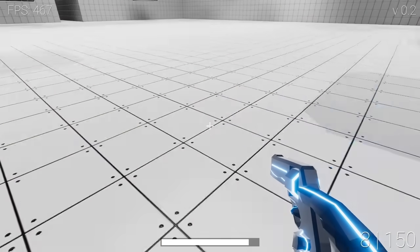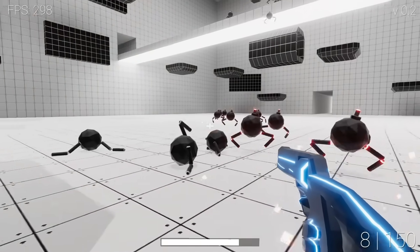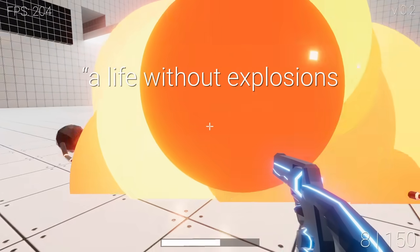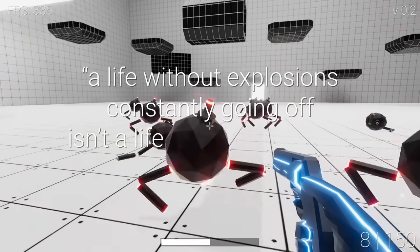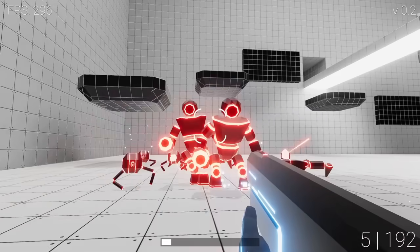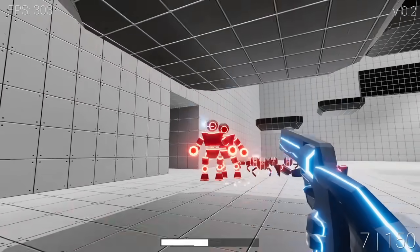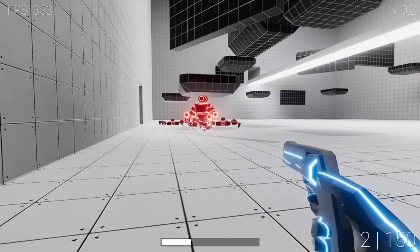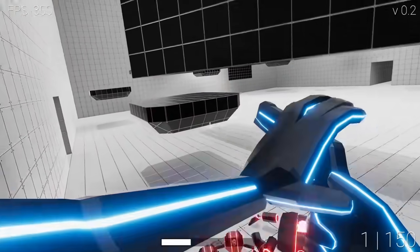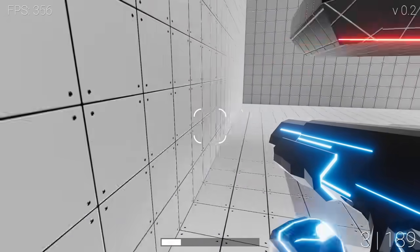However, while the explosions are looking nicer now I've noticed that the performance isn't the best, and having tons of explosions going off all the time kind of tanks the framerate. So to fix that I implemented object pooling, which is a way to reuse a group of objects — a pool — instead of creating and destroying a new object every time you need it, which is slow. This is mainly used for things like bullets and particle effects and improved the performance quite a bit, since there were a lot of bullets and particle effects constantly being created and destroyed.